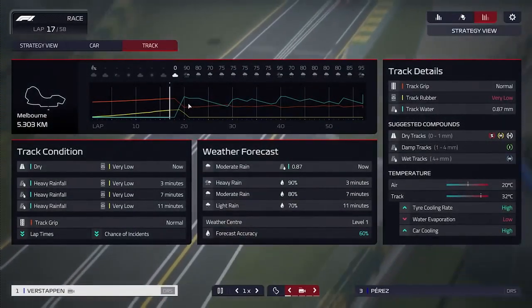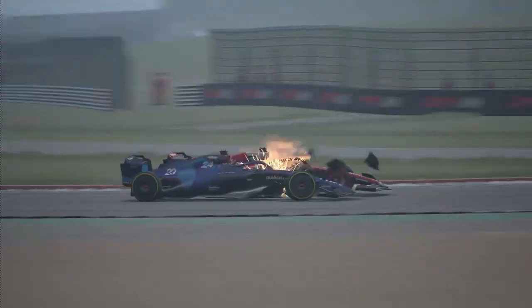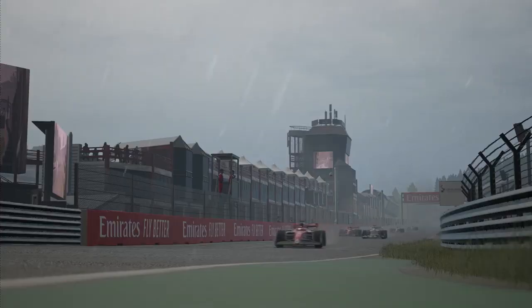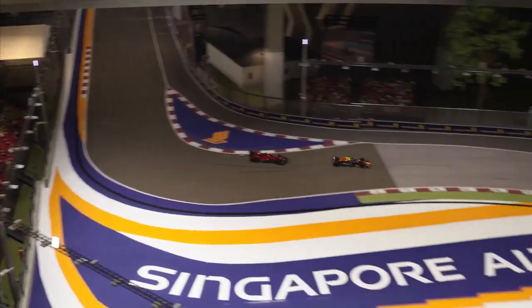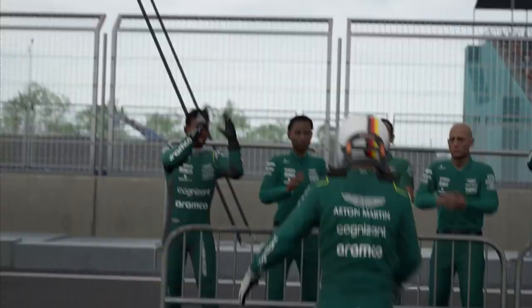By monitoring the weather in advance, you can eliminate the element of surprise that comes with a change in weather. Before a race, the more green you see on your car's stat page, the better you'll do. Additionally, it will aid in the creation of components that will help you perform at your peak in upcoming competitions. However, keep in mind that you should never begin development with a suspension, because the game will give you an updated version for free after the first race to introduce you to development.